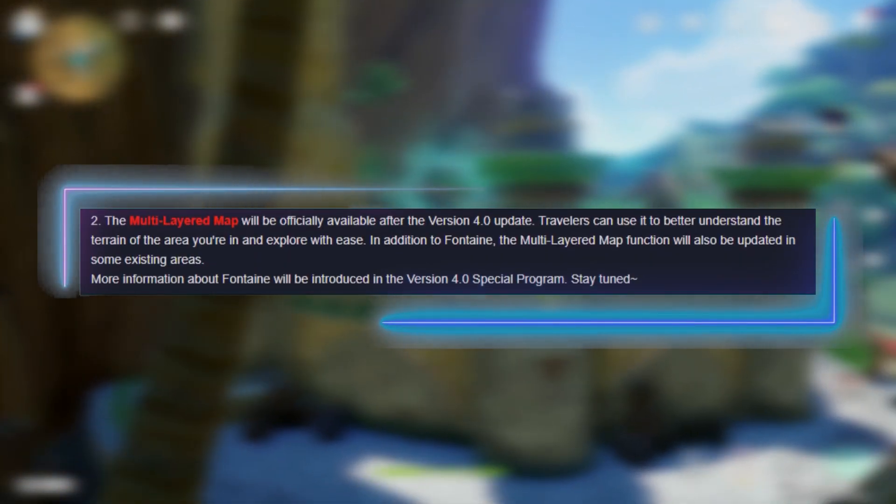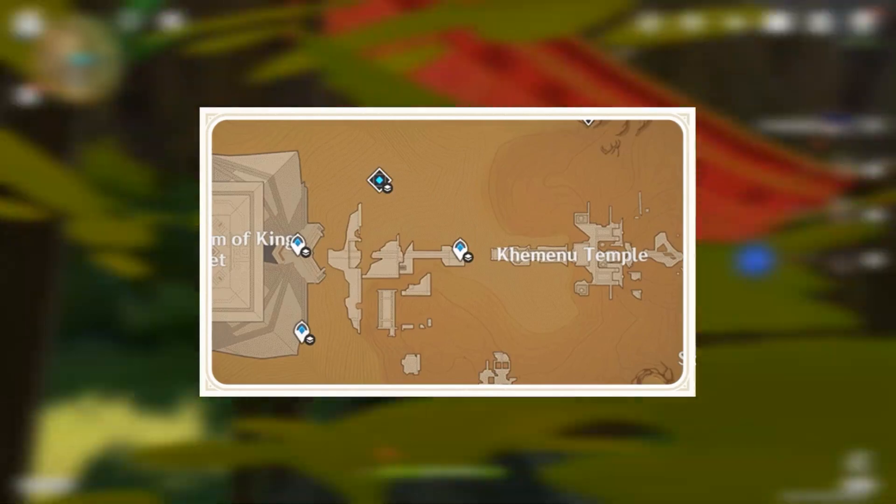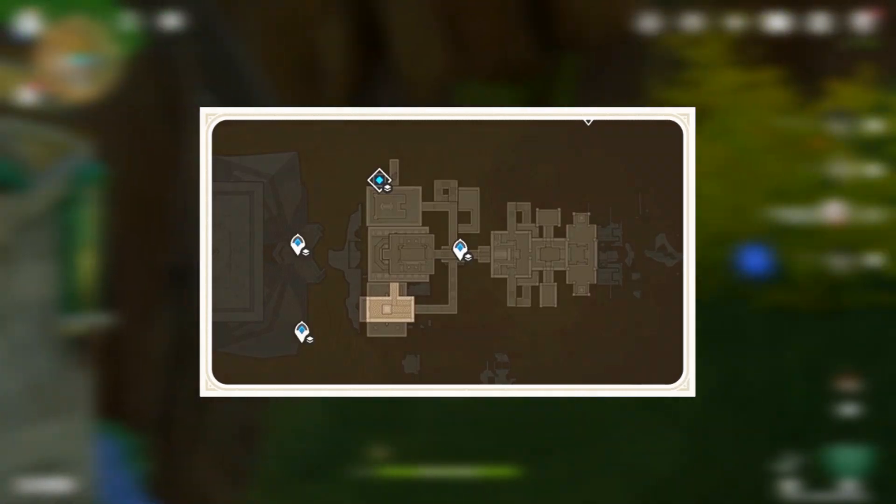The last dev talk mentioned adding multi-layered maps, allowing you to see the underground and overground layers separately. This change should have come during the 3.0 patch since it's already available on the Hoyo Labs interactive map, but better late than never — they will likely add more underground areas in the future, so having a much better time exploring underground is welcome.